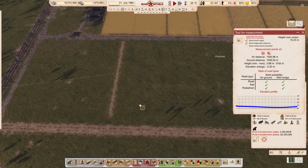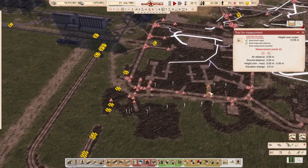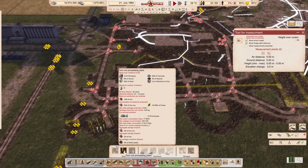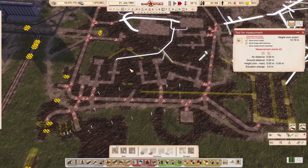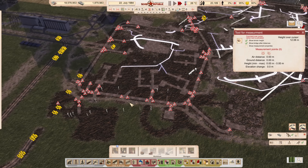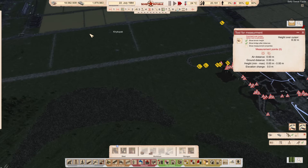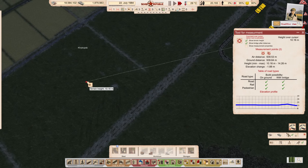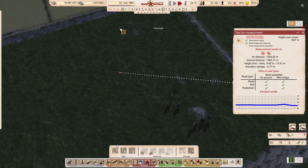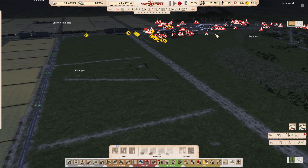I want to have a buffer zone of about a thousand meters from that heating plant. Looking at an iron processing plant, which produces 12 tons of pollution per year, and I have four of them here plus the actual iron mine itself which also does another 12 tons per year - this area is very quickly going to be as much pollution as that heating plant. So same story, I want to draw out a line of about a thousand meters and define my build zone for the town.